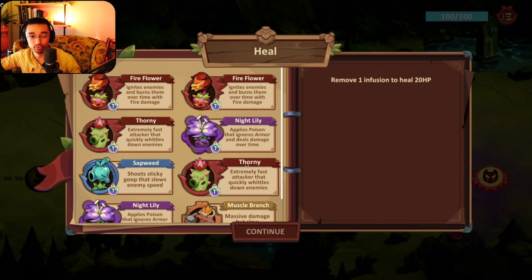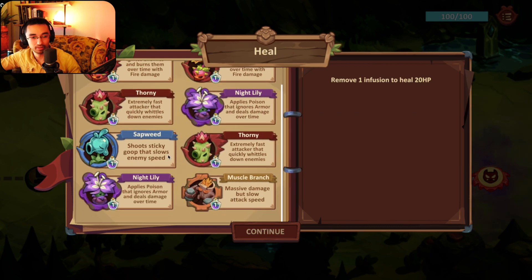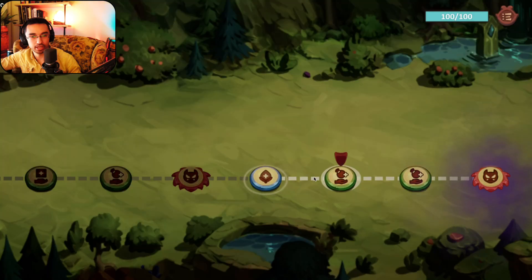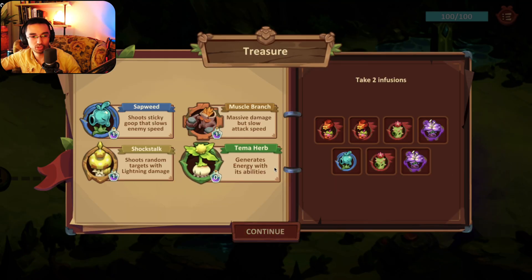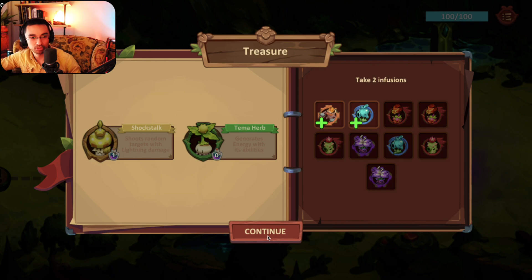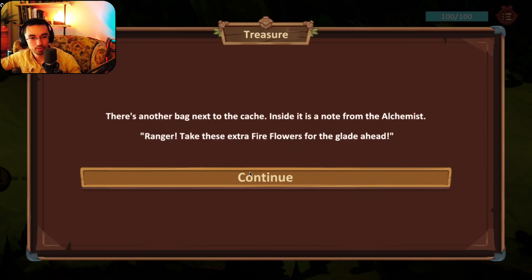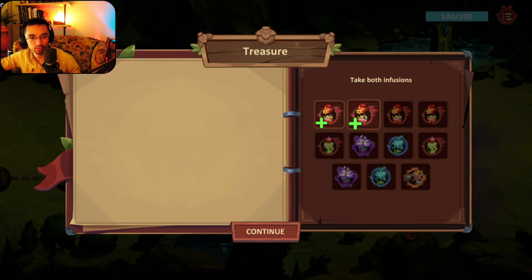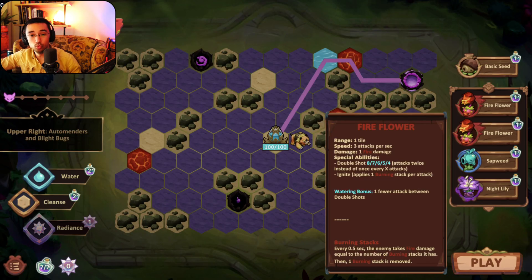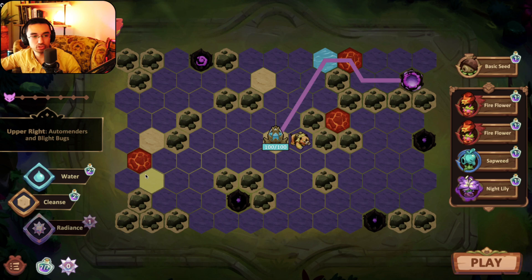I'm still gonna remove an infusion because I like the thornies — if I have to put something down that's free. Going with something else just to get it out of my inventory. Sapweed and muscle branch again. Alright, doing the audit — we're looking at 4 out of 11 like last time. The basic seeds are kind of running the show here, but this is a round where fireflyers can really shine because it's auto-menders and bite bugs.